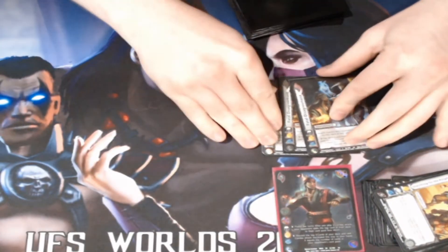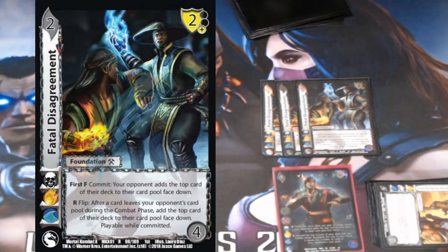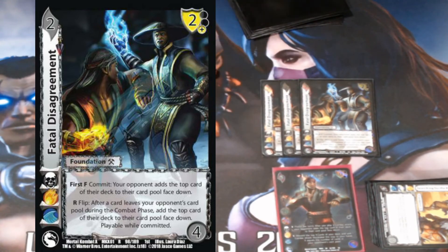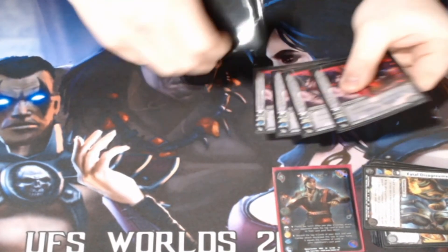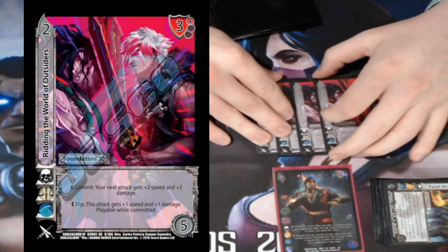Next, we're playing triple Fatal Disagreement. This just lets Liu Kang's enhance be a little more alive — first form: commit, add the top card of your opponent's deck to their card pool. It's just another copy of Liu Kang's ability twice per turn, making it effectively three times per turn.